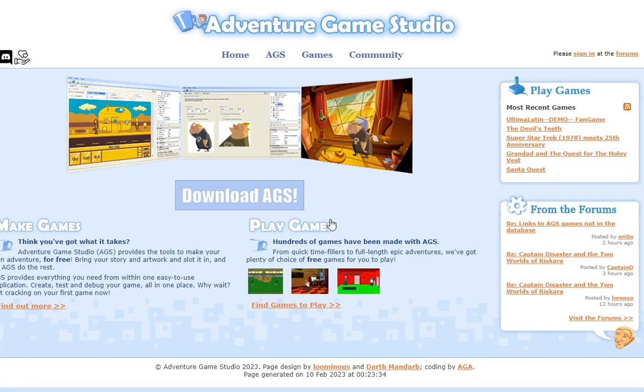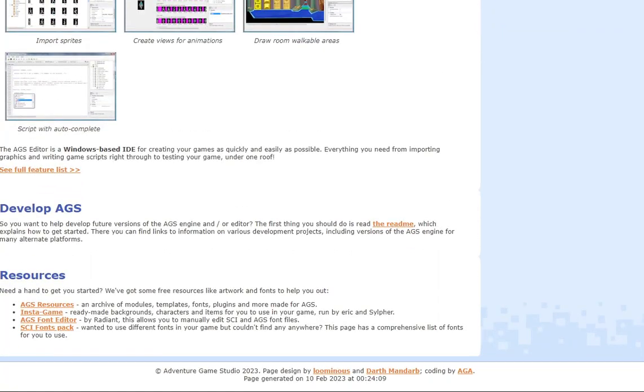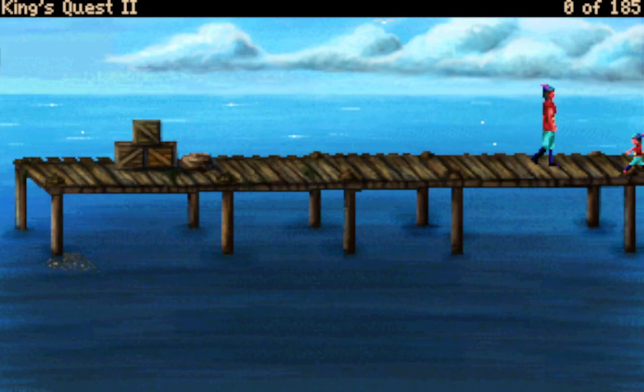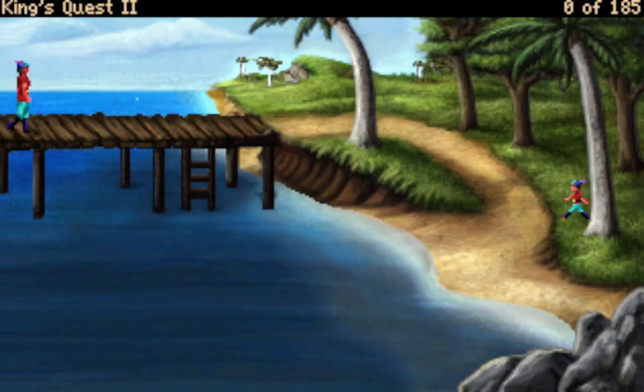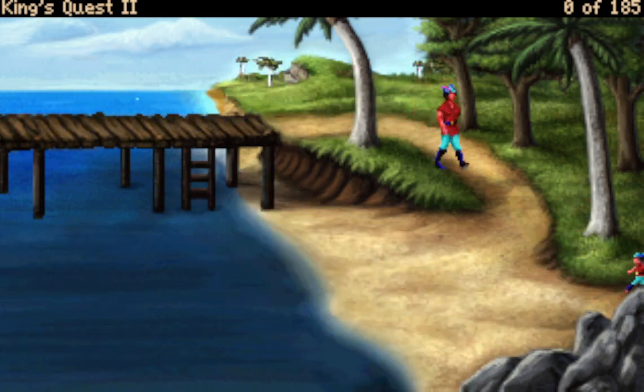Enter Adventure Game Studio, or AGS. This is free software that aimed to provide an environment conducive to developing point-and-click adventure games of that era. While the software was initially released in the late 1990s, it would be the 2000s when it truly flourished. Many products were developed with AGS, including VGA remakes of the first two King's Quest games in 2001 and 2002 respectively, by an ambitious group under the banner of Tierra, which would later be rebranded as AGDI, or Anonymous Game Developers Interactive.